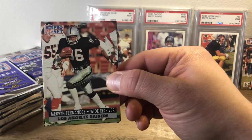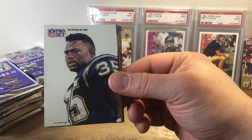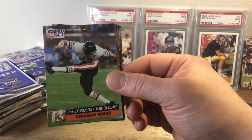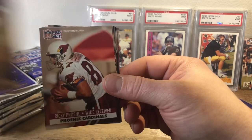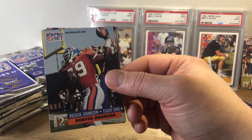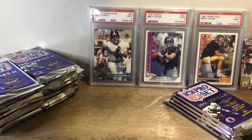We have a Marvin Fernandez, Pat Beach, Matt Brock, Jacob Green, Miriam Butts, Morris Lewis, Bubba McDowell, Chris Gardacki, Steve Jordan, Ricky Prowell, Pat Harlow, Reggie Barrett, Reggie Johnson, Ed McCaffrey, and Todd Moranvich. Not a bad pack of rookies yet again.